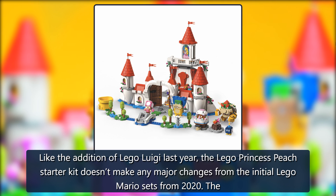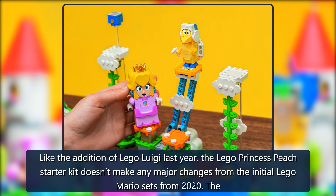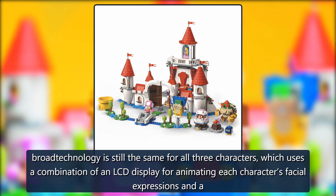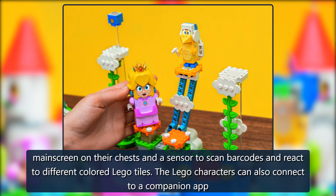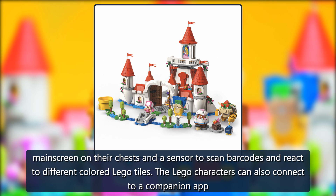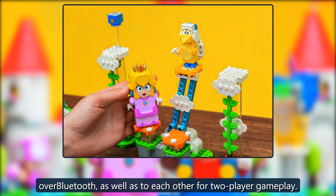Like the addition of LEGO Luigi last year, the LEGO Princess Peach Starter Kit doesn't make any major changes from the initial LEGO Mario sets from 2020. The broad technology is still the same for all three characters, which uses a combination of an LCD display for animating each character's facial expressions and a main screen on their chests, and a sensor to scan barcodes and react to different colored LEGO tiles. The LEGO characters can also connect to a companion app over Bluetooth, as well as to each other for two-player gameplay.